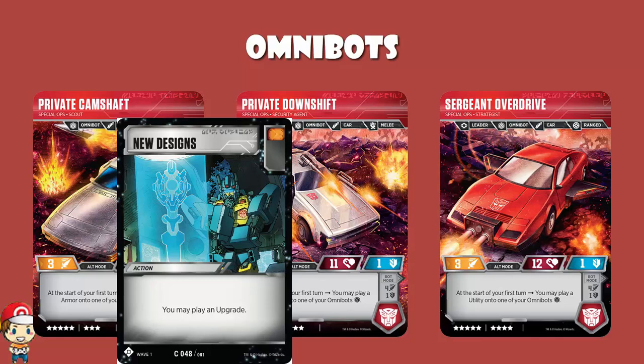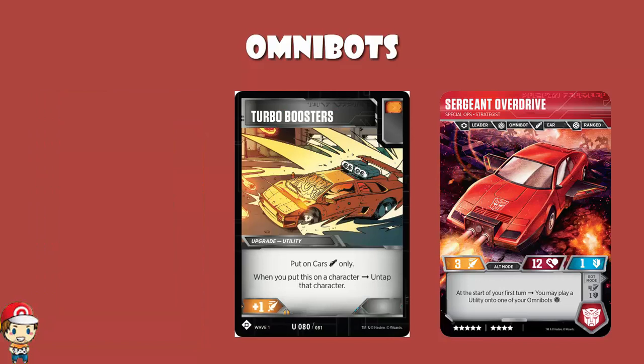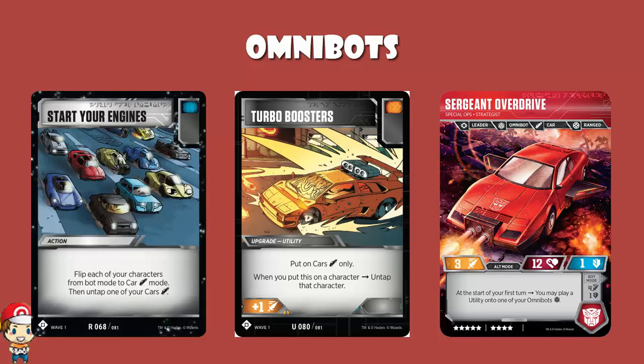Looking at the designations — they're all cars, so all of them have alt modes which are cars. Turbo boosters is great here: it's a utility, it gives you plus one attack, and when you attach it you untap that character. You're not making the best use of it at the beginning of the game because you're not untapping, but I still think they're worth playing. Then of course we've got Start Your Engines, which lets you flip all of your characters from bot mode to car mode, and then you get to untap one of your cars — either extra turns or extra attacks depending on how your opponent is.